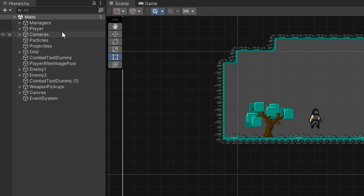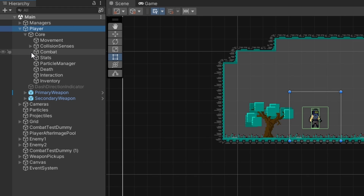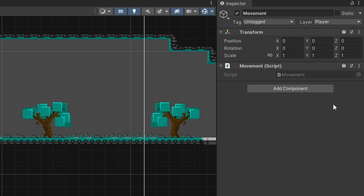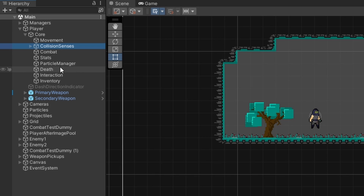Another part of the player controller is the core system. If we look at our player game object in the hierarchy and expand it, we have a core game object which if we expand has a bunch of different game objects. The core system is a series of scripts that an entity can reference through its core component, holding various functions we want to reuse. For example, the movement core component holds a movement script with functions for applying velocity to the entity in different ways. Similarly, the collision senses core component holds different checks like our ground check, wall check, and ceiling check. That way all entities can reuse these components as needed, but entities don't all have to have the same core components.